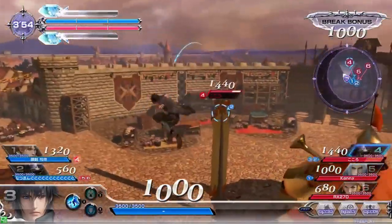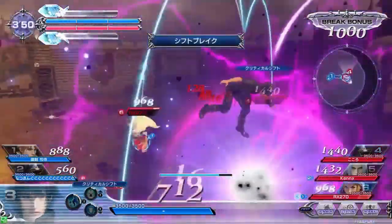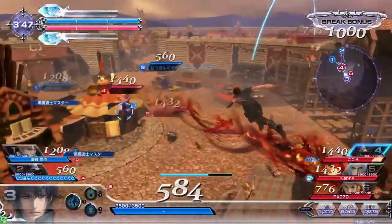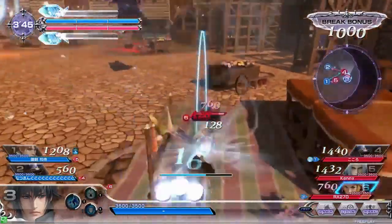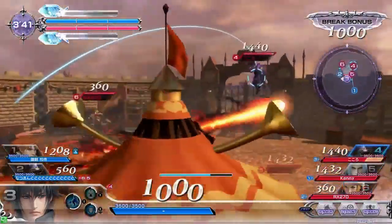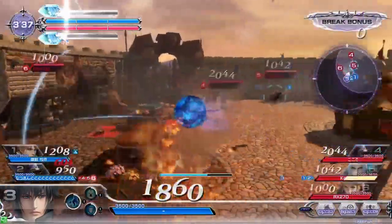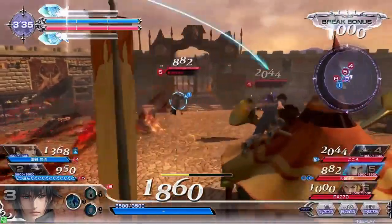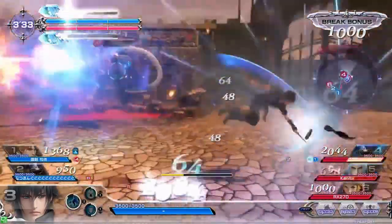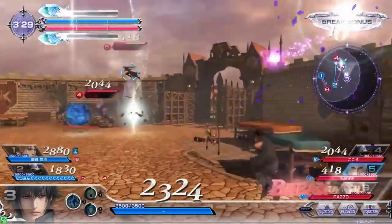He gets knocked away but trades an attack with Onion Knight, getting his bravery back to a thousand. As the red team starts to split up, he picks off Onion Knight who has moved to the side, dealing a lot of damage. He catches an attack on Sephiroth as well, then backs away as two people are targeting him. The Summoning Stone spawns and Noctis dashes in and out, trying to mess with the red team, eventually landing an HP attack on Onion Knight. Sephiroth knocks him away but Noctis gets his shield up in time.